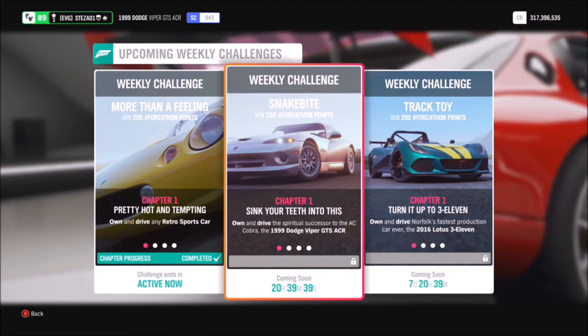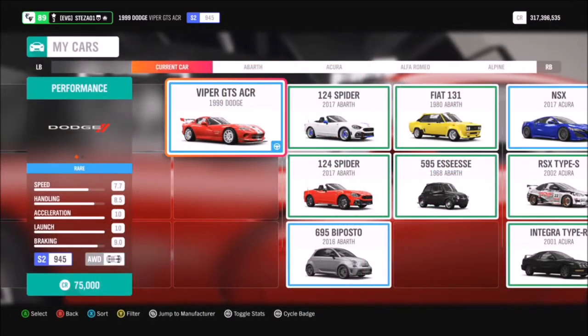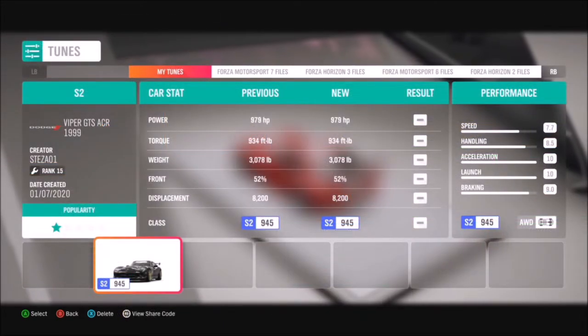To start with, it wants you to hop in a 1999 Dodge Viper GTS ACR. This car can be picked up in the auto show for 75,000 credits, which is relatively cheap, and of course you can find it in the auction house for a bit cheaper.